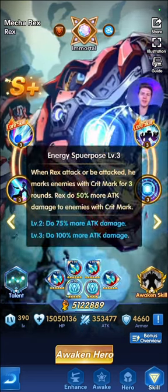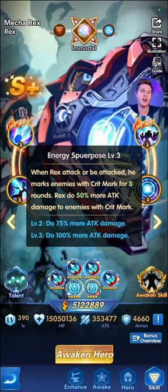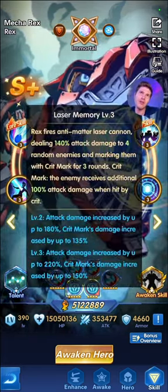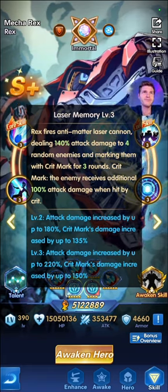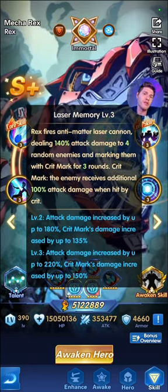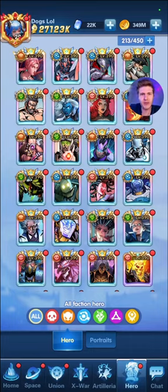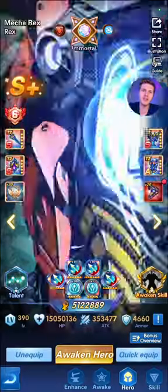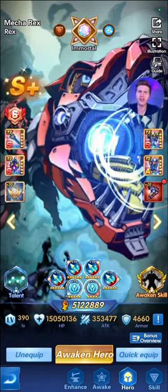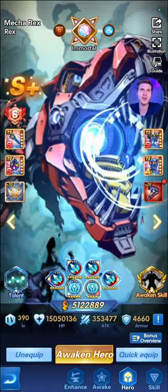Then you've got his Crit Mark. Basically whenever he attacks or is attacked, he does a crit mark on the enemies, which just increases more damage. His ultimate ability hits 4 random enemies and does extra damage to targets that have the crit mark — so lots of damage. You want him in slot 1 so he's attacked, gets the crit marks, and by round 2 he's already overheated and starts doing the work.